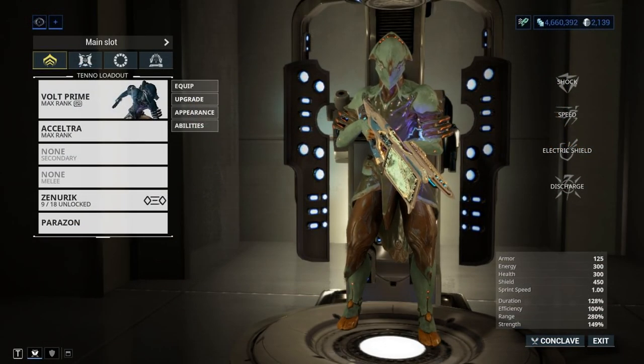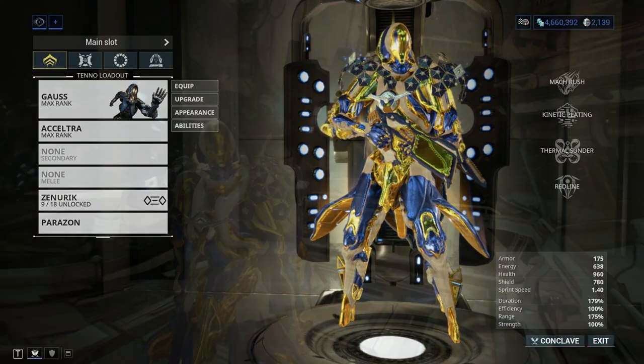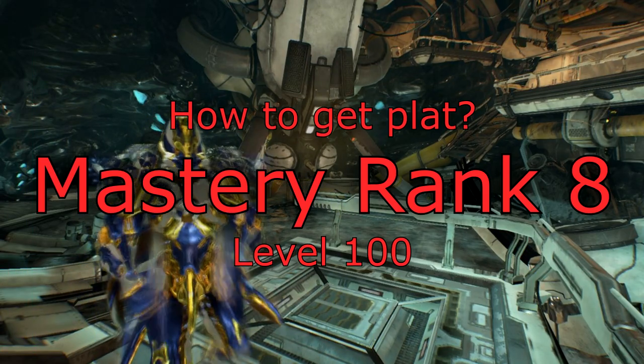Here is where the transition happens — you turn from this to this. Mastery rank 8: from here on I will show weapons with catalysts and forma on them, and we will be testing against level 100s.